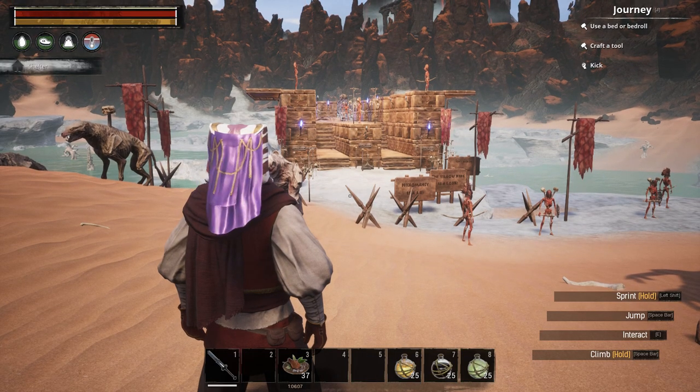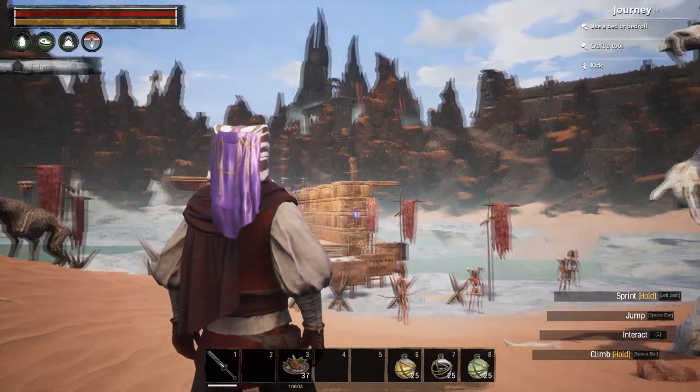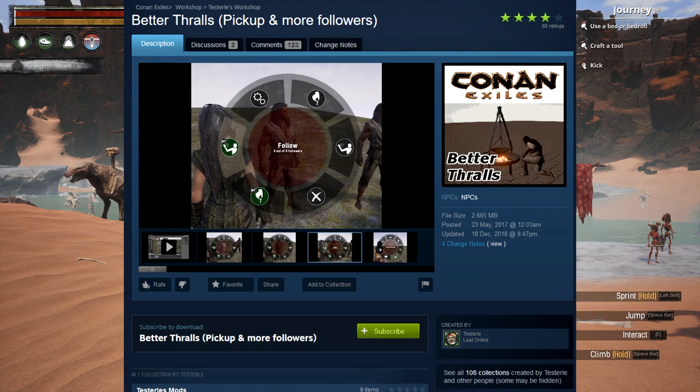Hey guys. On my quest to find necromancy and sorcery mods for Conan Exiles, I'm going to be looking at two mods today. The first one is called AG Mods 02 Magical Thralls by R. Scoffica. The second mod is called Better Thralls Pickup and More Followers by Testory.